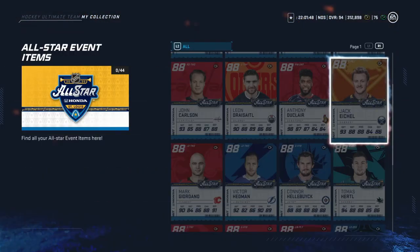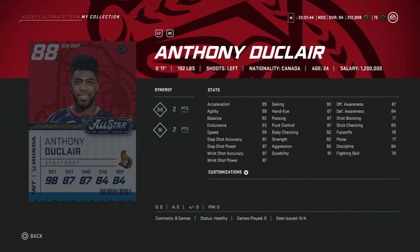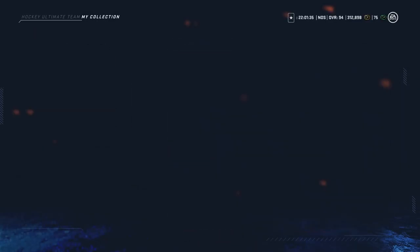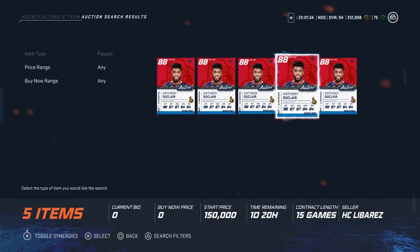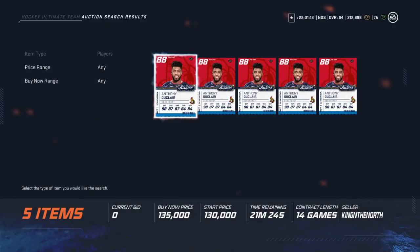Following him, we've got Anthony Duclair. 99 speed, agility, and acceleration — that already makes him pretty much worth it. Looking at the auction house — around 130. These are the players that always show out in the All-Star Game. He's probably not going to win a competition, obviously, but who knows, he might score a goal or two. If he scores two goals, you're at just under 90 shooting. Pretty good investment if he drops to 100k.